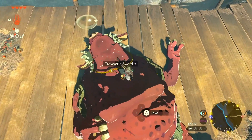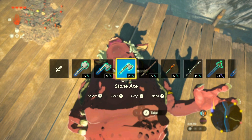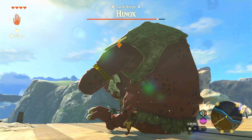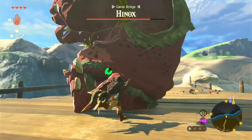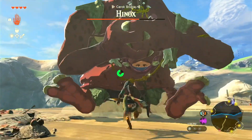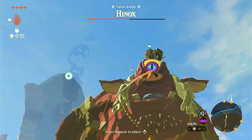There we go — a traveler's sword and a traveler's bow. Should we try and fight him? I guess we can. We'll use our spiky club. That worked pretty well. We got him in the eye again. We've almost taken half his health. We got about half his health with that, and now we've got him in the eye again.